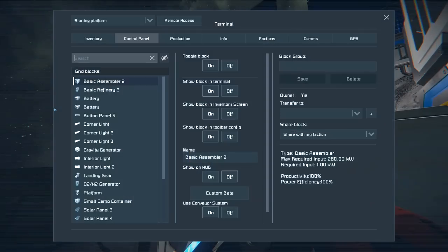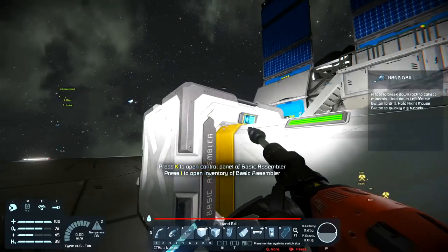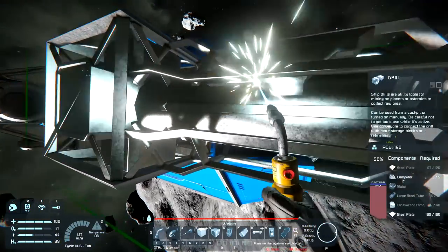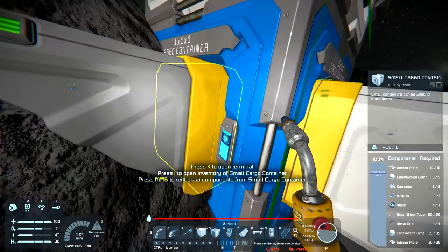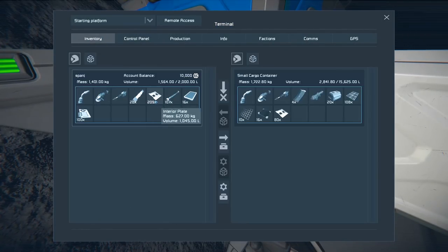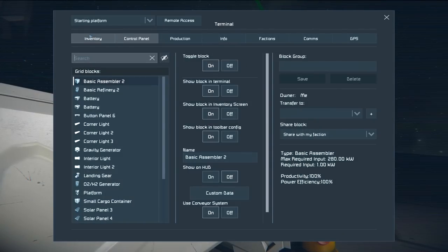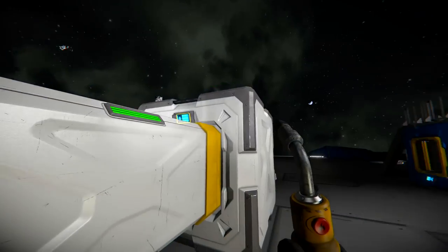The assembler sounds like it's finished. I need to dump a bunch of that interior plating - it's taking up so much inventory space. Then these little panels, and then we can grab all those computers. We should be able to finish this little build off. Oh, and large steel tubes now - I can't remember what I need or how much I've got.